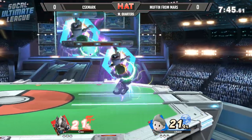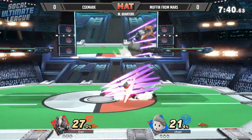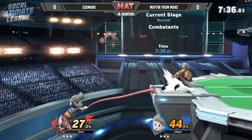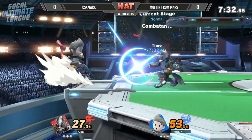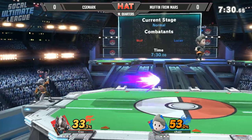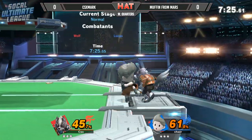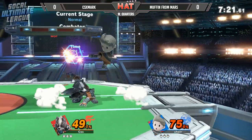Muffin immediately starts off with a neutral air. CSXMARC definitely feels like, compared to K9, more aggressive and in your face — really wants to try and push that space, test that limit, and test Lucas' frame data, especially in boxing as an air-to-air. I feel like Muffin is kind of getting overwhelmed by it too.